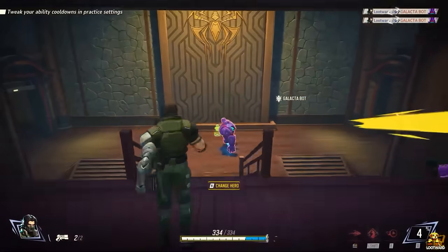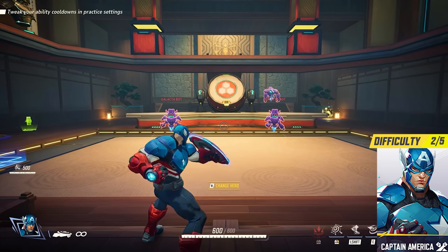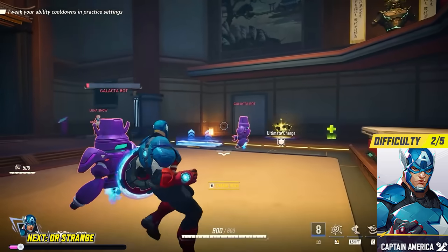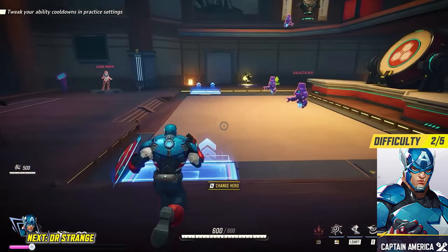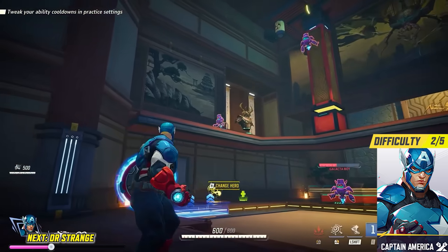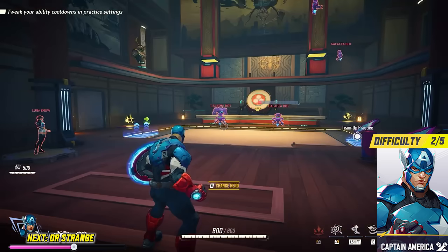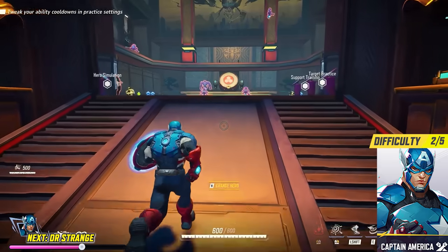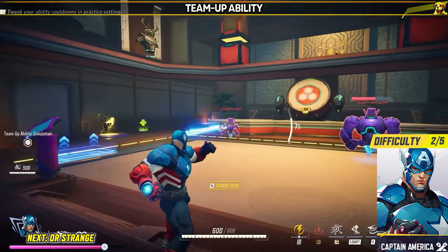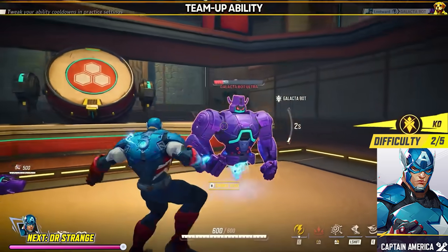Now we move on to the vanguards, or tanks, starting with Captain America. If you want to feel tough, lead the fight, and always be in the center of the action, Captain America will be for you. He's a vanguard with a good balance of pure tankiness and up-close brawling — mostly melee attacks but can also throw a ricocheting shield. Whilst some other tanks may have better defensive potential, Captain America is great at launching himself into the action, deflecting attacks with his shield, soaking up damage, and he can constantly sprint faster to lead the charge into battle.